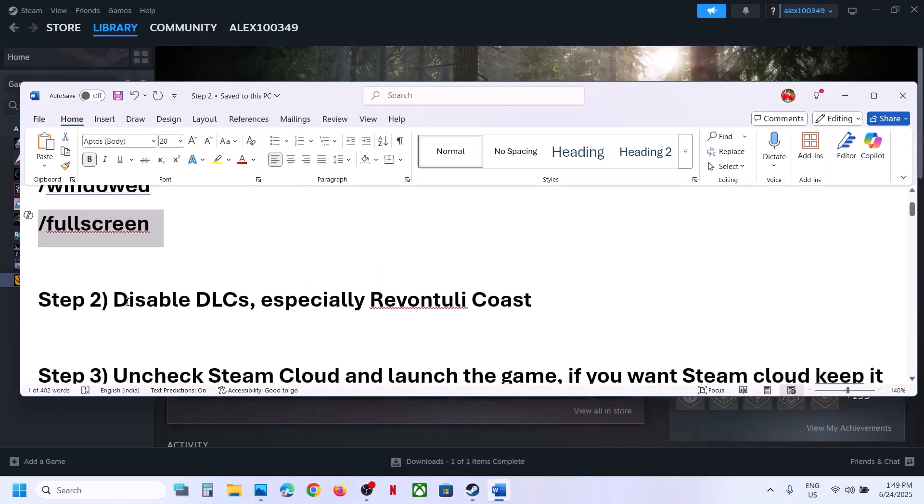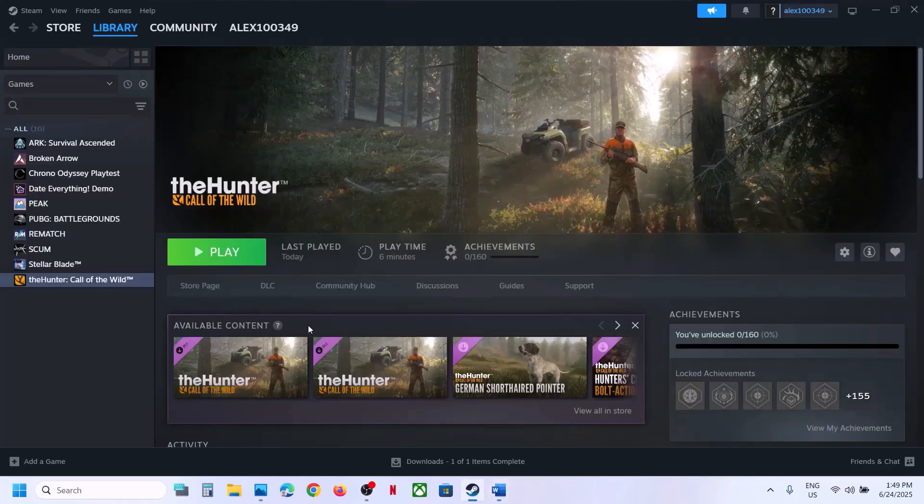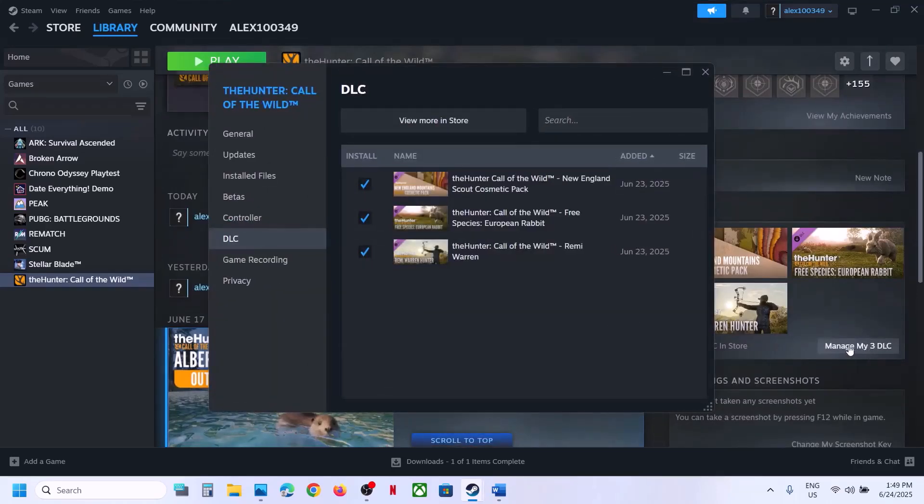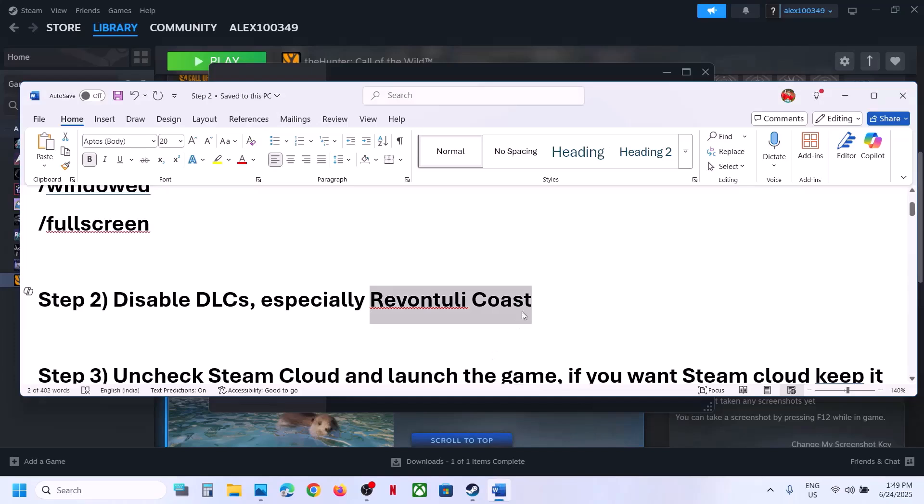Still not working? The next step is to disable DLCs, especially certain ones. Go to Steam, click on the game, and on the right-hand side under DLC click 'Manage DLC'. You may have multiple DLCs. Uncheck all the DLCs and launch the game. If you have a specific DLC, try unchecking only that one and launch the game to check.